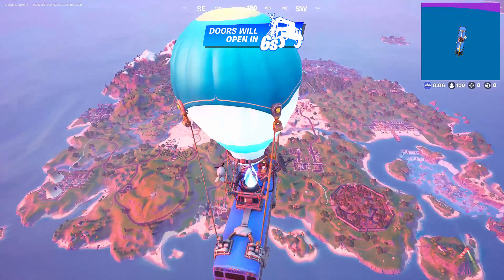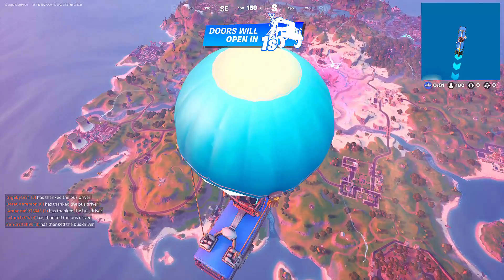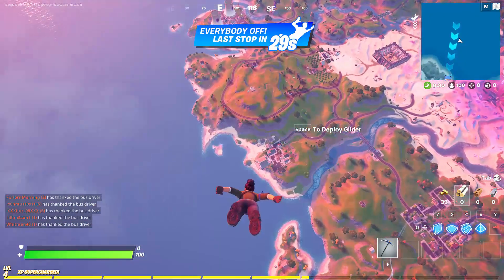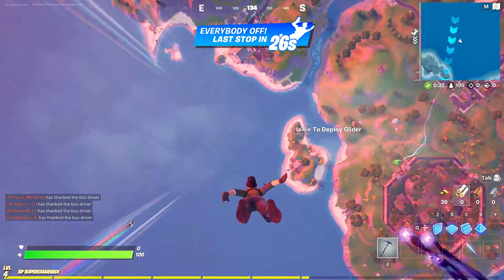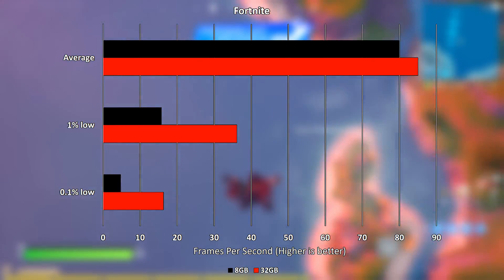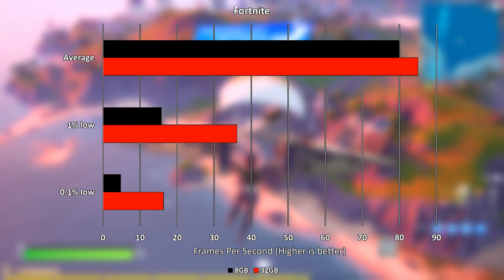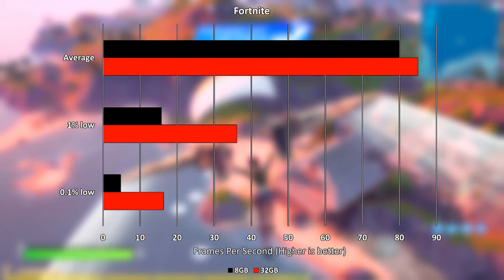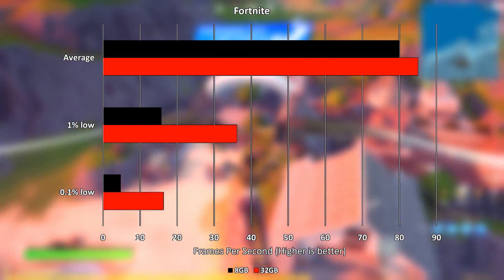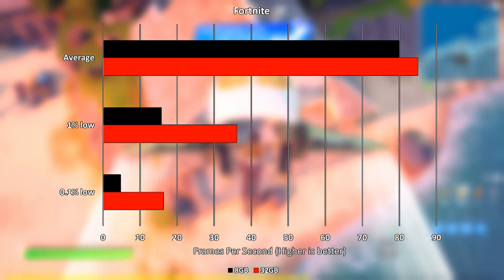Fortnite was run in DirectX 11 mode and defaulted to epic settings. This proved to be another game where the average frame rate saw only a modest boost, but the experience was overall made much smoother by the additional memory as demonstrated by the 1% and 0.1% lows. The average frame rate was boosted by 6.25% from 80 FPS with 8GB up to 85 with 32GB. The 1% low was boosted 130% from 15.7 FPS with 8GB to 36.1 with 32GB.